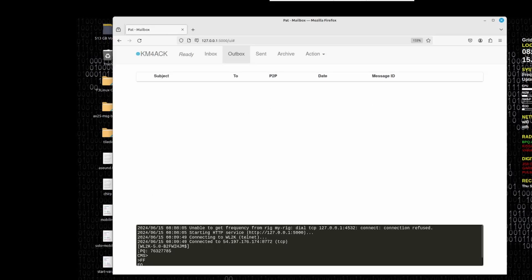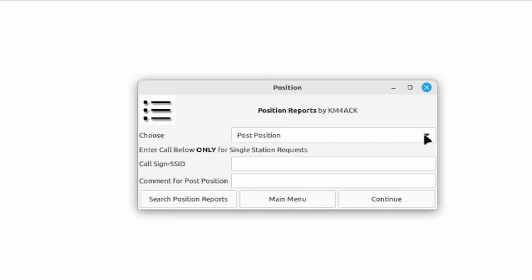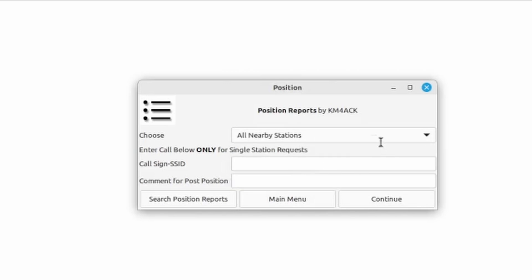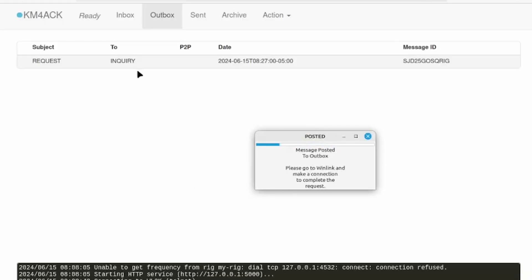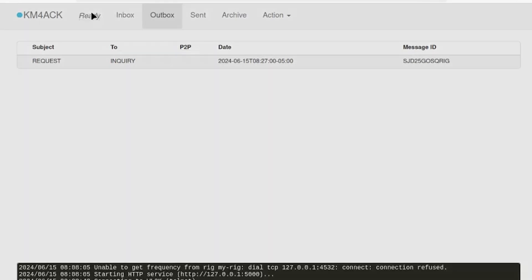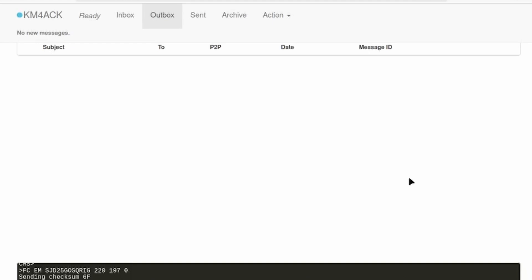Now let's look at how we request nearby stations. Back in PatMenu, come back down to position reports, but this time use the drop-down and choose 'All Nearby Stations.' Once you click that, you don't put anything in the two boxes for this particular request — just click continue. You'll get a message telling you it's posted to the Outbox, and you can see that request right there. I'm going to go ahead and send this one. For the sake of time we'll use Telnet. We'll let it connect and send out that request, then wait about four or five minutes and make another connection to the Winlink servers, which will deliver that response back to our inbox.